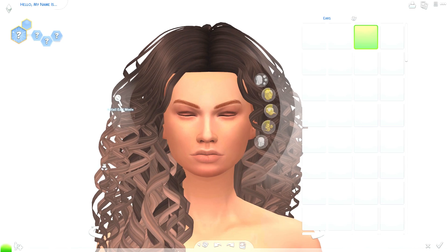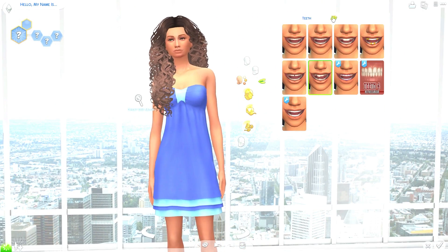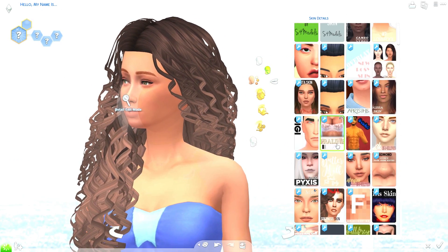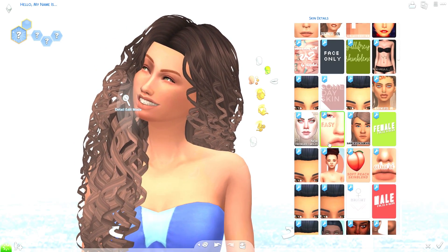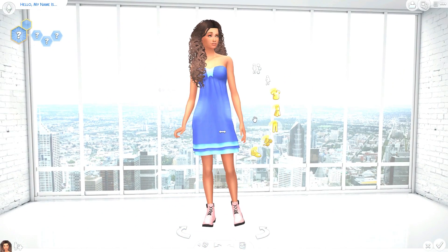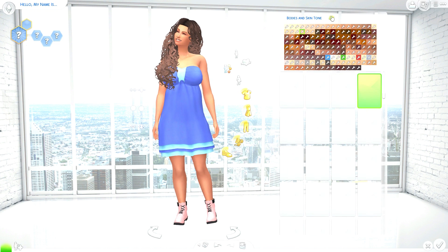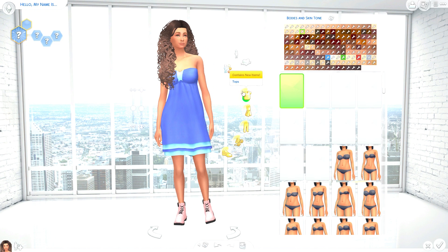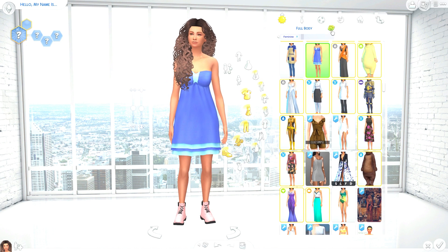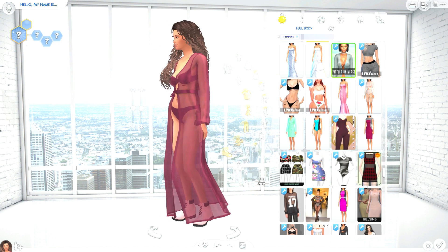One, two, three for her ears — nothing wrong with them. Teeth — one, two, three — oh, a little rough. Skin details — I'm just gonna give her a skin tone, I'll use this one. She's really cute y'all. Let's look at her body — one, two, three — nothing wrong with that body. For her clothes, since she has on a full body outfit, we're just gonna keep that — one, two, three. Oh my lord.